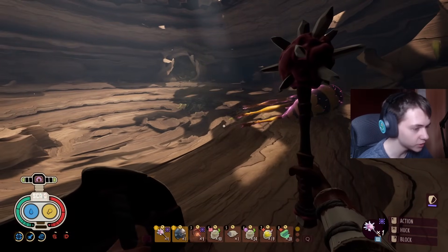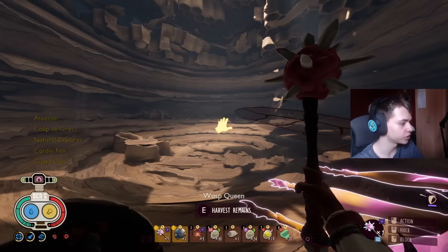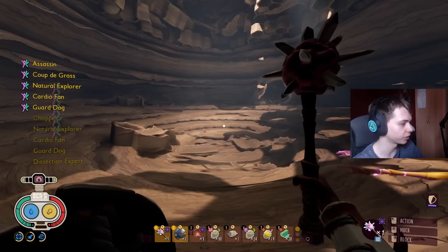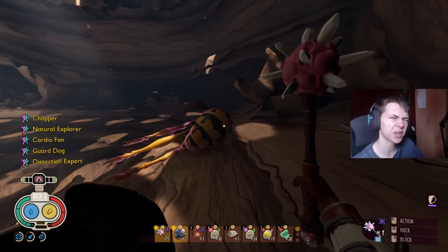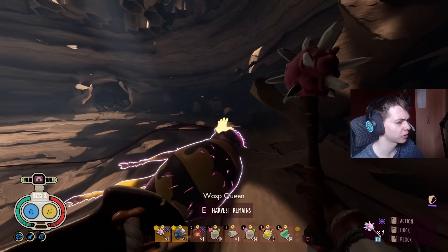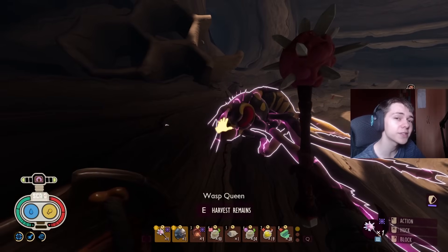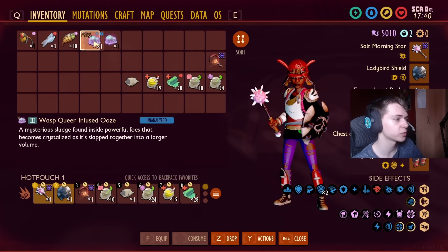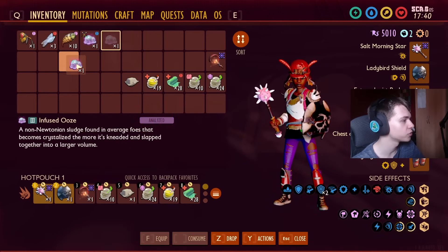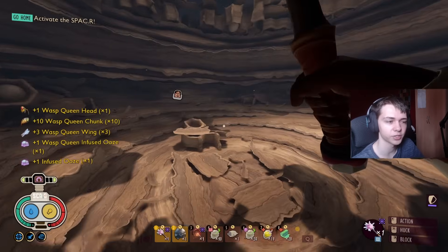Boom — just like that. Easy peasy Wasp Queen fight. We had no issues whatsoever there. I did die when she did the fresh attacks earlier, but fresh attacks are unfair — it really slows you down, it actually slows down your parrying as well, making things really difficult. You basically just have to not get hit all fight. What does she drop? We get the infused Wasp Queen ooze — you obviously want this if you want to craft some more of those Fusion Crystals. You get some regular ooze and all of her other parts.